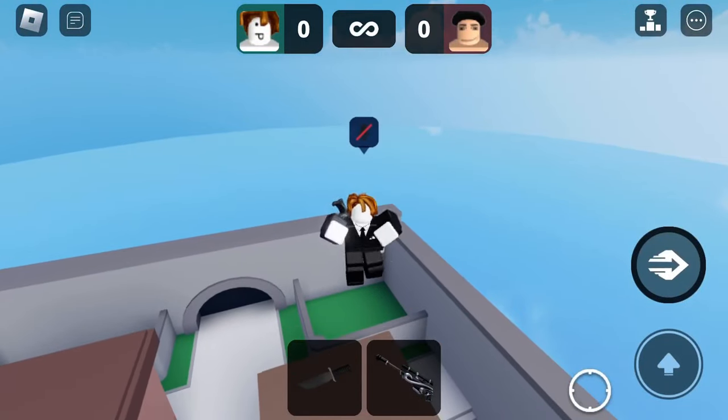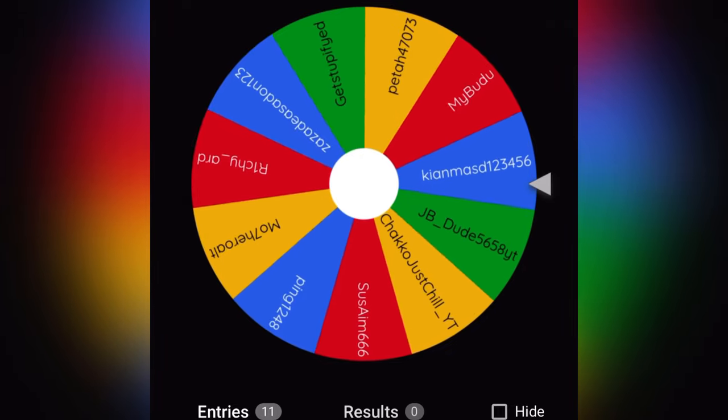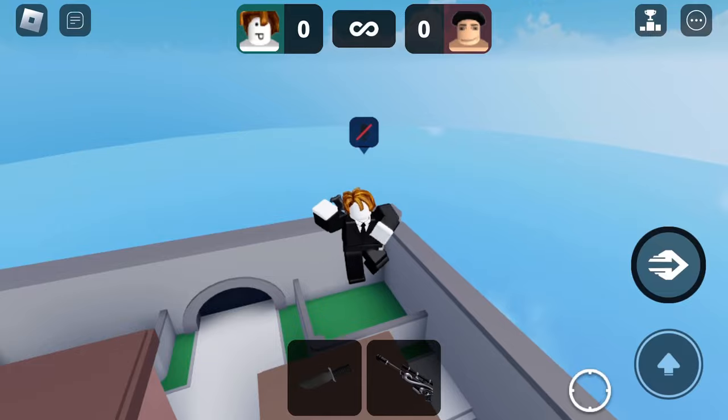Today I will show you how to dash glitch in Trilad Pro. You can find the other video with the animation I use. Also, this guy won the giveaway — congrats, you won 500 Robux — and let's get into the video.